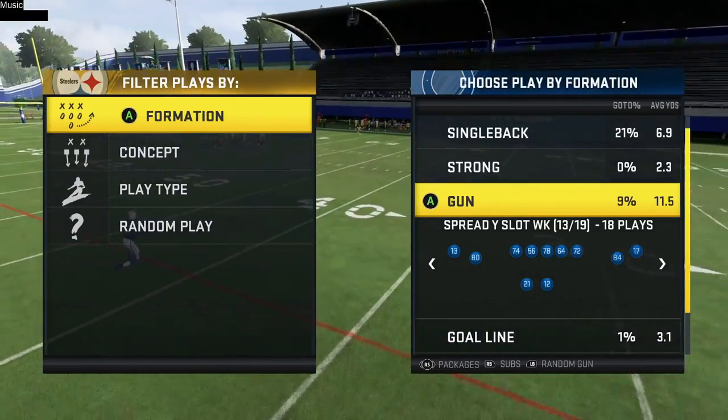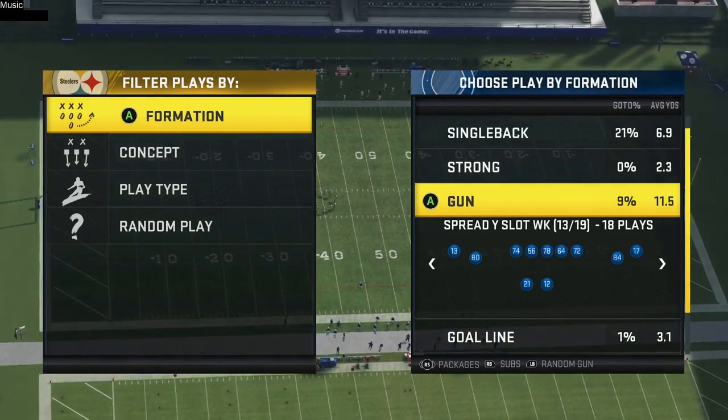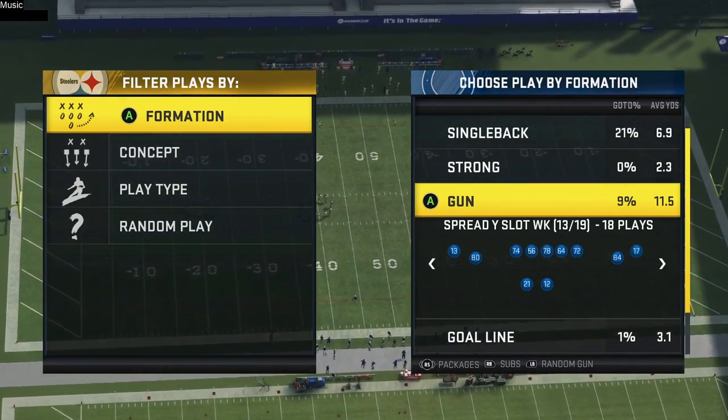Indianapolis Colts offensive playbook. The formation is called the Spread Wide Slot Weak. We're going to take a look at that — a few different plays, breaking down a nice little mini scheme you can run from it.